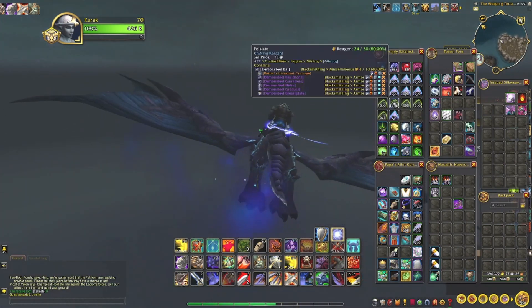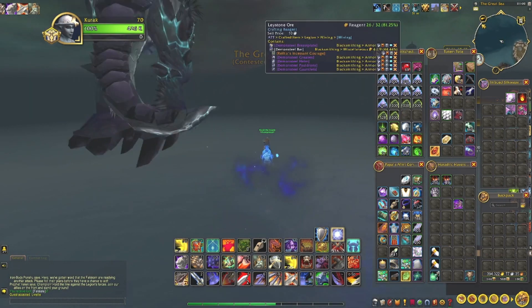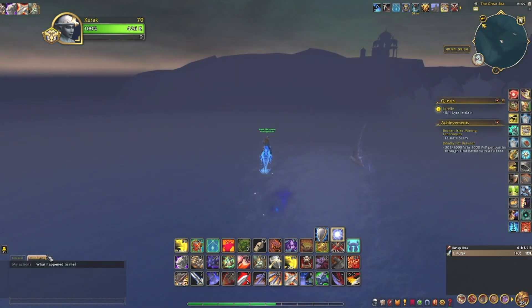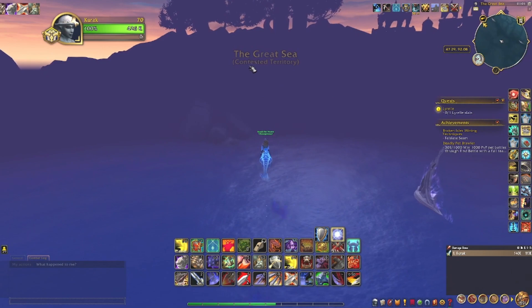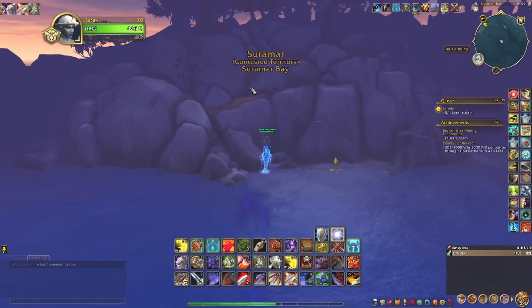I would say that Blizzard needs to increase this, because this is actually ridiculous. I have gotten beyond what one should have to do. How I have done this is basically fly around in a circle around the nodes that spawn all around here, around this map. I would recommend looking up a feldslate map — there are many.